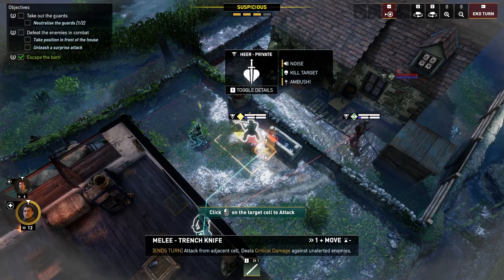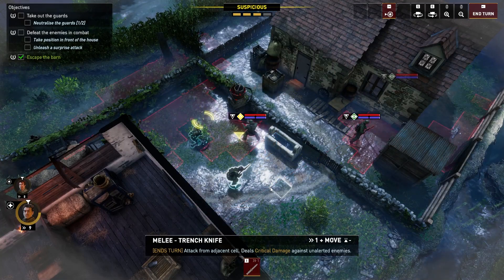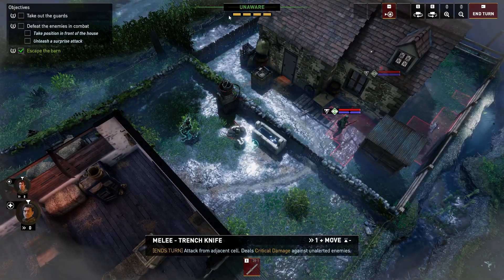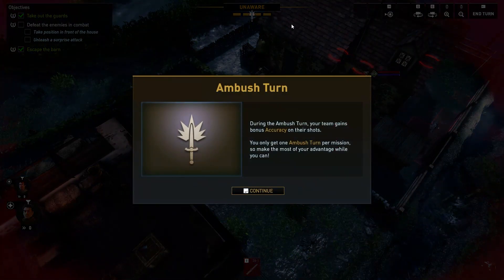It's going to trigger our ambush. I wonder if you have more dudes, does the ambush bar require more? It would probably be more. During the ambush turn, your team gains an accuracy bonus on their shots. You only get one ambush turn per mission — so make the most of your advantage while you can. I can't trigger it manually; it just happens when I commit enough ambushes.